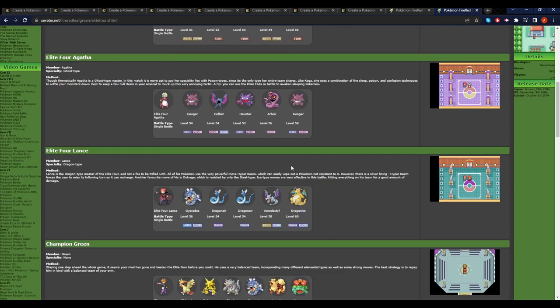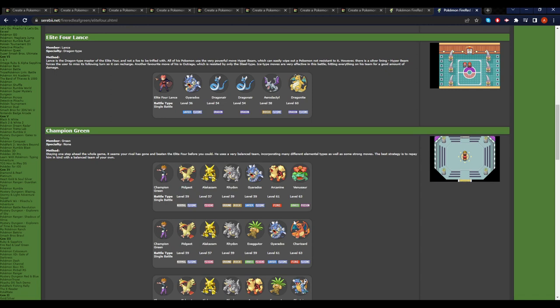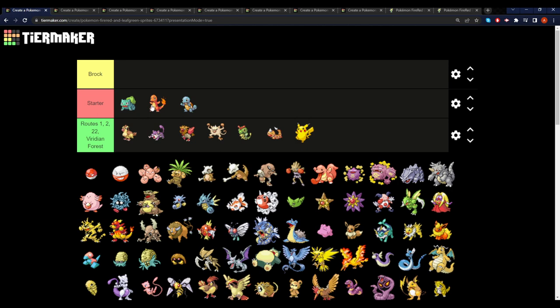So you'll have to plan your entire Elite Four team around that. Depending on what encounters you've gotten, depending on what Pokemon are still usable and still alive, it could be pretty interesting. So let's take a look at how the run is going to go.